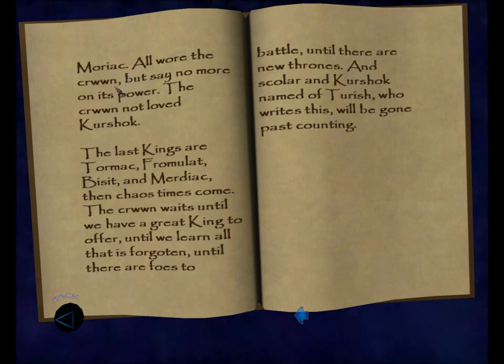The crown waits until we have a great king to offer, until we learn all that is forgotten — F-O-R-G-O-T-E-N — until there are foes to battle, until there are new thrones. And scholar — S-C-O-L-A-R — and Kershok, named of Tourish, who writes this, will be gone past counting.